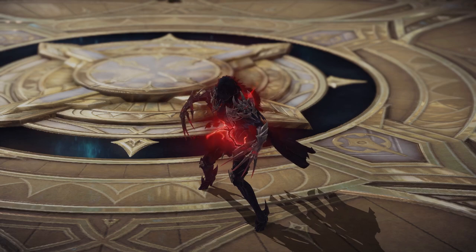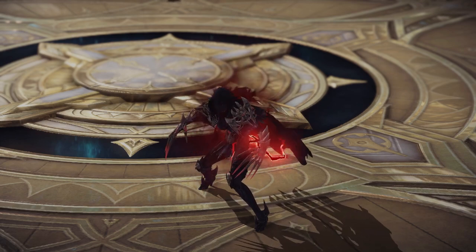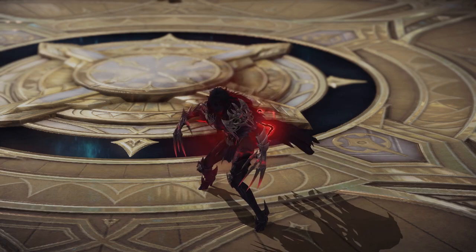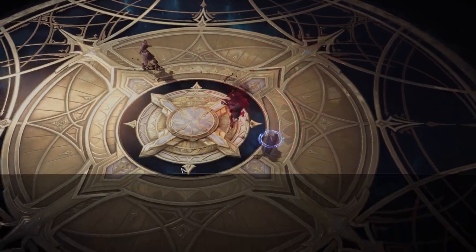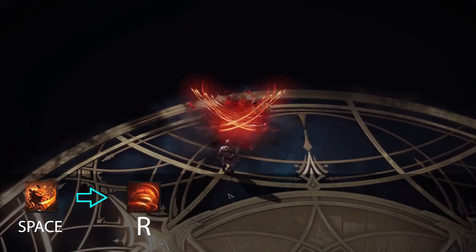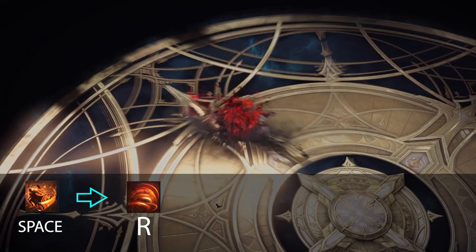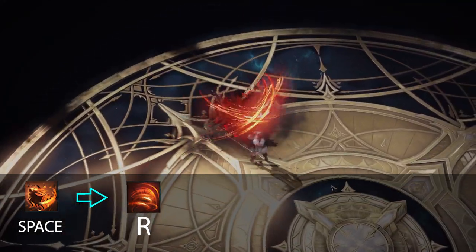Now that you're familiar with the abilities, I'm going to show you some small combo pieces and engages you can use for PvP scenarios. First, I'll show you some engages. You can use spacebar into R for a quick and instant CC engage. This is going to be the easiest and safest way to engage your opponents and connect your CC. The spacebar is always going to be the best way to engage with your R ability.